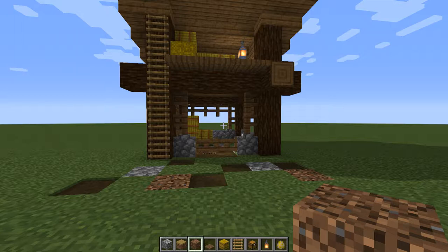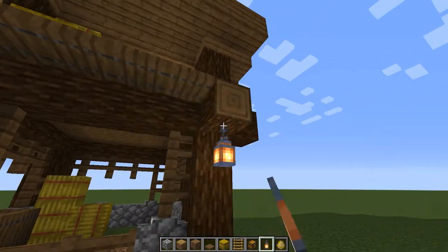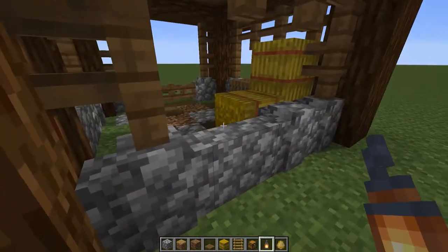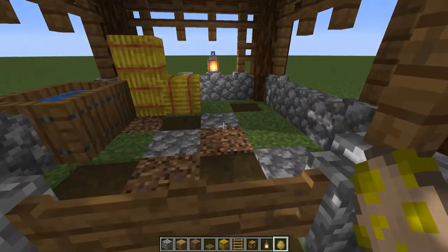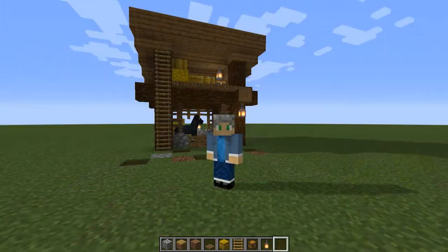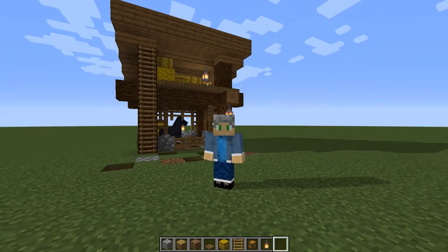Finally we'll add some lanterns to the outside to give some light and prevent mob spawns. Now the only thing we're missing is a horse, so let's go ahead and spawn one in. Look, he's happy! And if you wanted to be done here, this would be a great house for your horse, cows, sheep, or any other animals you'd like to keep in here.